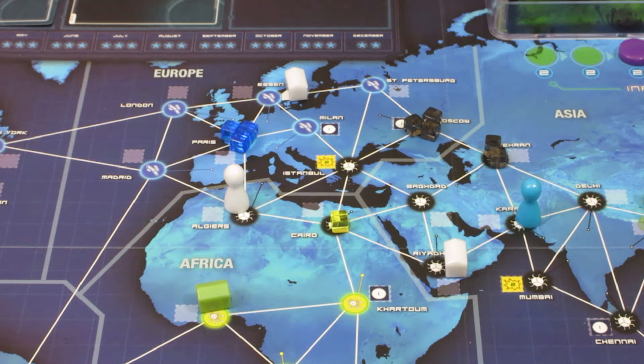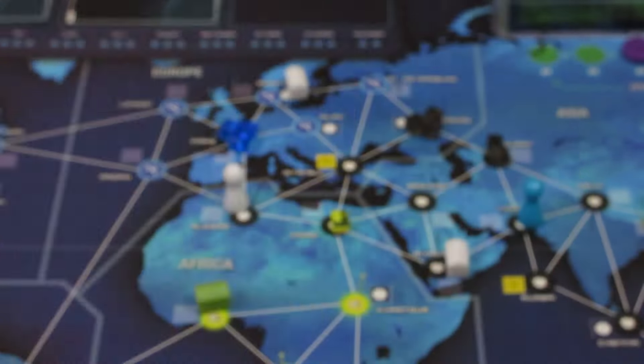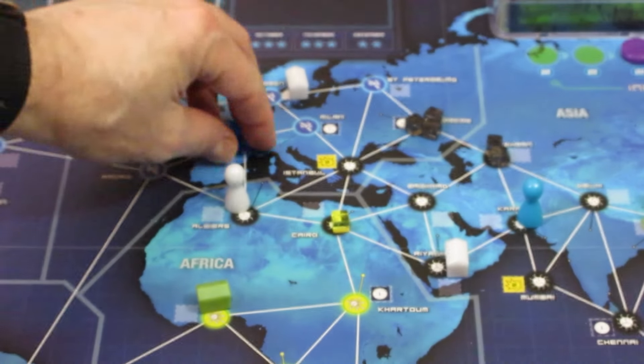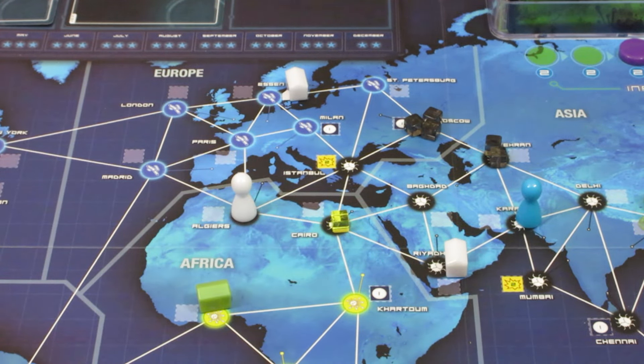He does have another ability though, which we're going to use right now, and it is Local Connection. Once per turn, you may treat disease in a city connected to your city. So he will treat the disease in Paris connected to Algiers, and when he does a treat disease, he gets rid of all of it. So he's going to get rid of all the Milan Pox from Paris. That's his second action.